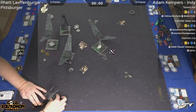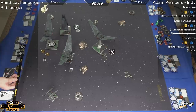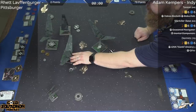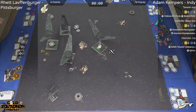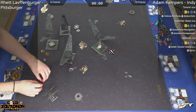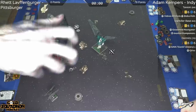We do see Kylo angling in. Of course, he's moving last here so he has good information. Measuring for what I believe is target lock — a little bit of a bump, they're going to adjust that. And Kylo shooting on the Upsilon. I see four paints, flipping two force tokens — that's going to be four hits. A hit and three crits versus one evade, so that Upsilon is taking three damage.